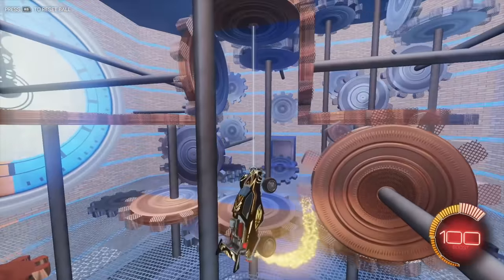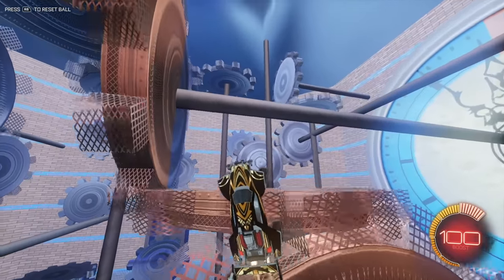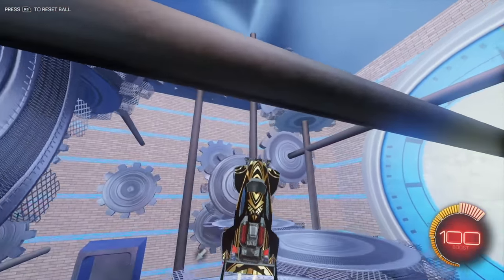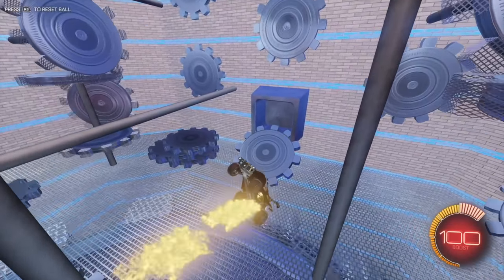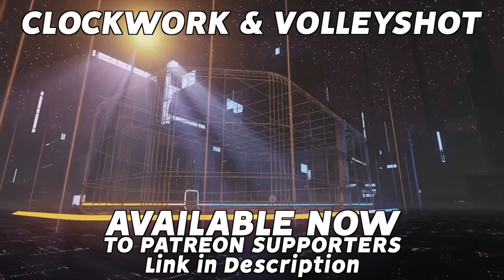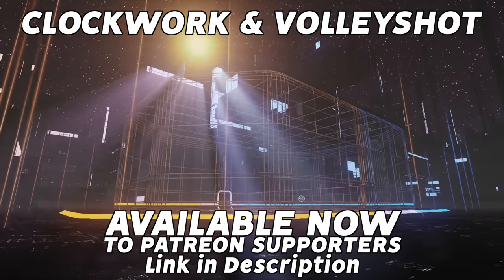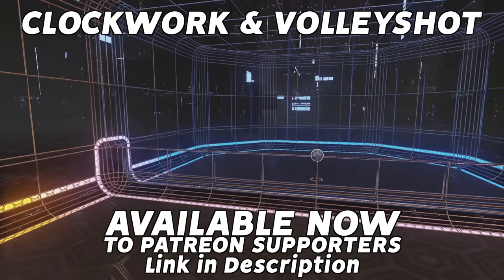Basically, the ball will not interact with the caged parts — it'll interact with the flat cylinders. So pretty cool map. I'm excited to see how this turns out in a team game, maybe some boomer matches. Just thought I'd show you guys a little sneak peek. That map and Volley Shot are both now available to my patrons on Patreon. I always greatly appreciate the support. But now let's get into the video — I hope you guys enjoy.